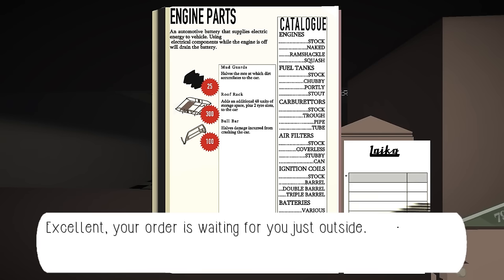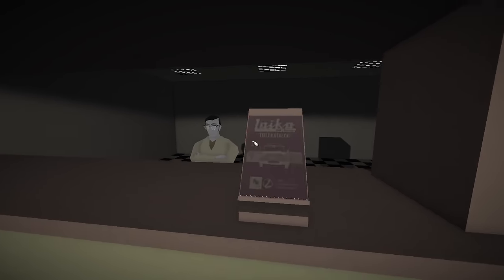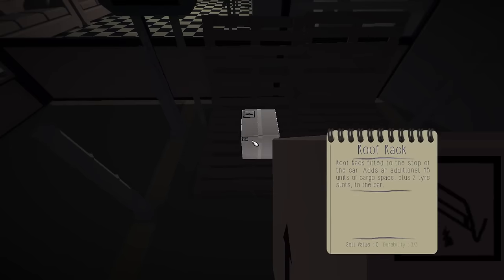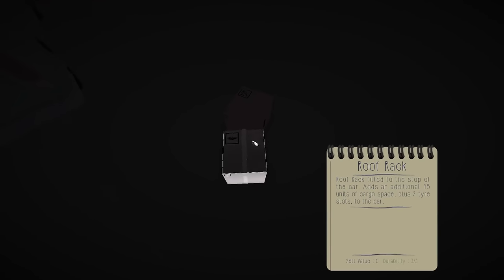I accidentally ordered nothing because I hit order again when I was trying to click the words, but okay we're good I think. I dropped my wallet back to the car by hitting Q when I was trying to close the book. Over here are the two things I ordered - the roof rack and the bull bar. We're going to bring them over to the car, which is quite a ways away. I'll be back when I get there. Alright, I brought my boxes over to the car - we're just going to drop them on the ground, open them up, and figure out how to install the parts.